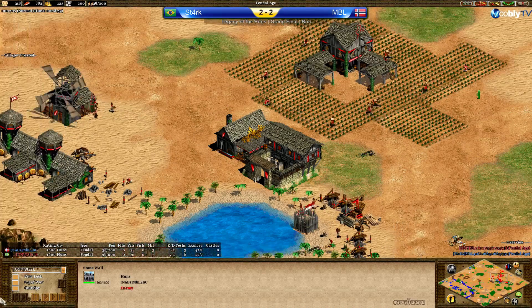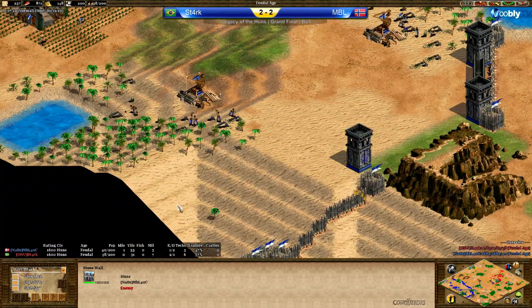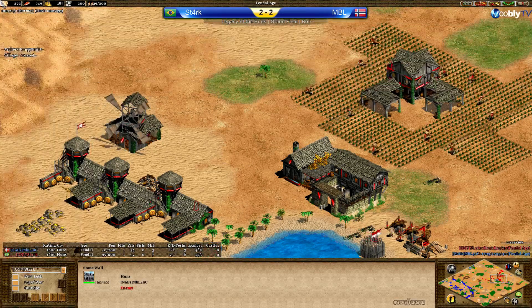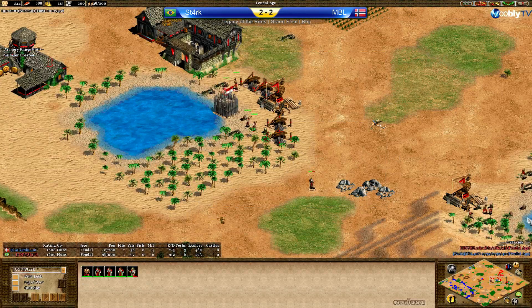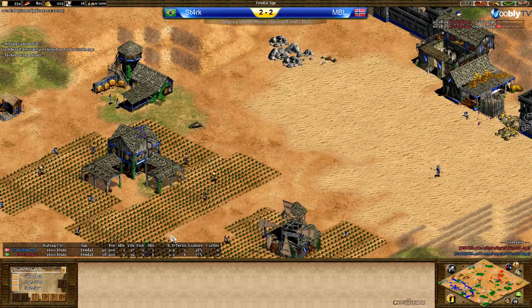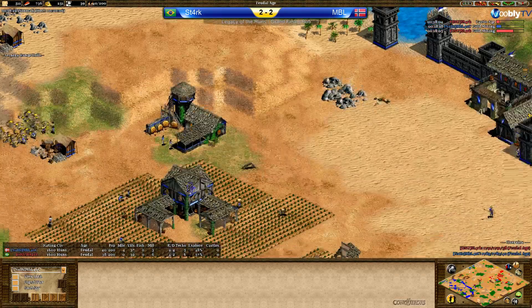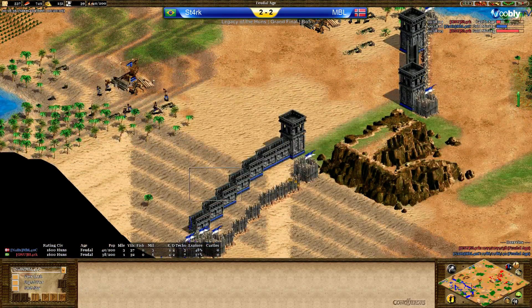Stark is going for the open style of MBL — or of most Hun players — which is quite funny to see. Looking at Stark's map, he's so exposed and needs to get damage done on MBL, but he won't get any chance. If MBL does damage on Stark it's pretty much over, and if he denies him off this wood line — which is way too exposed — Stark needs to get a TC there ASAP as soon as he's in castle age. Stark has clicked up to castle age already; MBL is nearly there but is a little behind.